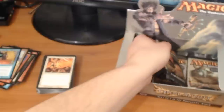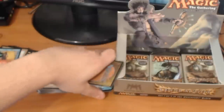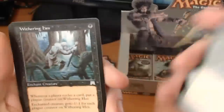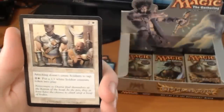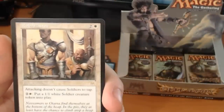So far our only money pull has been the Bloodstained Mire. Still looking for any more fetches or foil rares, anything of that nature. We have a Chain of Plasma, a Broodhatch Nantuko, a Withering Hex. And a rare — a Mobilization. It's a 3-drop: attacking does not cause soldiers to tap. Pay 3 to put a 1/1 white soldier creature token into play.